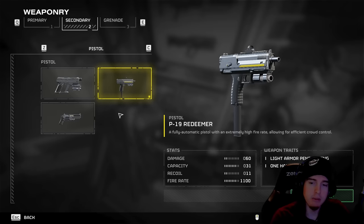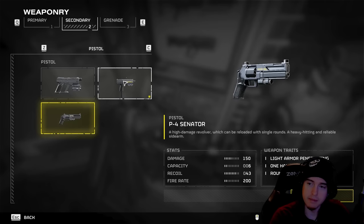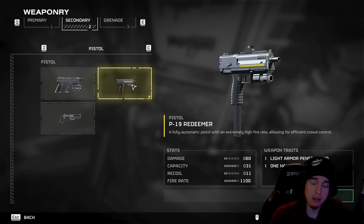Starting off at number five, we've got the P19 Redeemer. This is gonna be our sidearm — the best sidearm to use. The revolver is definitely a meme gun. But this is arguably something that beats out some of the primary weapons and you cannot go wrong with having this at your side. It's the number one go-to to switch over to once you've hit that depleted amount of ammo, especially when phasing off with Terminids and even in some Automaton runs.